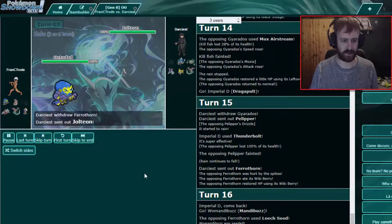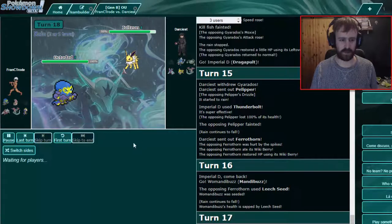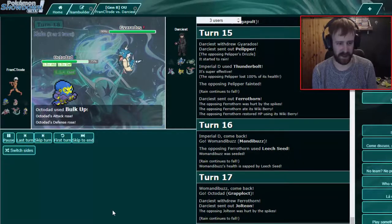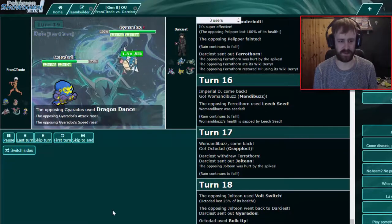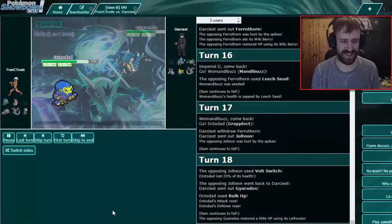We have to watch out for the death. You could Bulk Up or do other stuff, but I want to try it — both features... pathetic damage. He only has Bounce so I'll try Circle Throw in case he sets up. Yeah, there you go — easy, get out of here! That's pretty good.